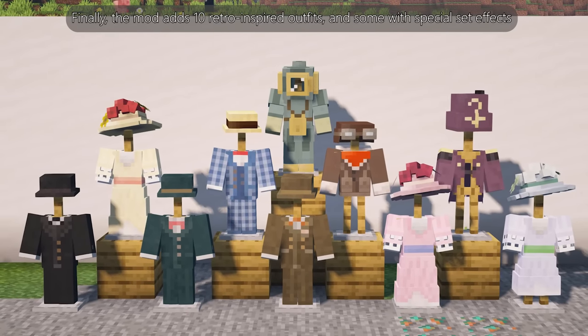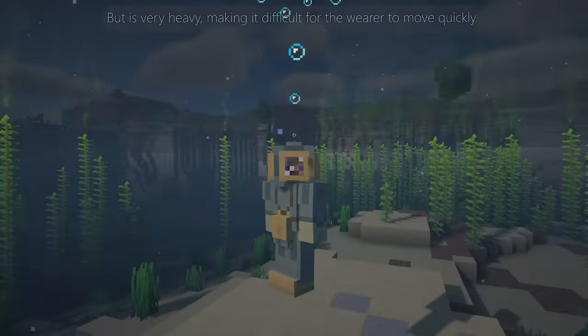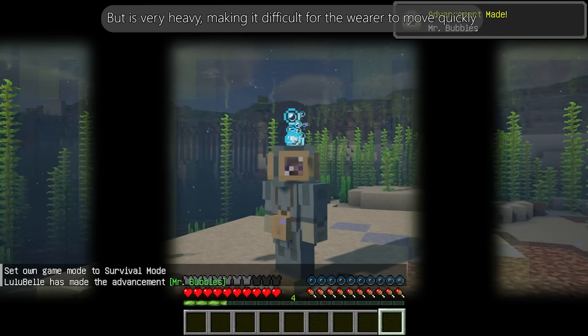Finally, the mod adds 10 retro-inspired outfits, some with special set effects. For example, the diving set allows you to breathe underwater, but it is very heavy, making it difficult for the wearer to move quickly.